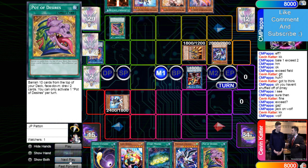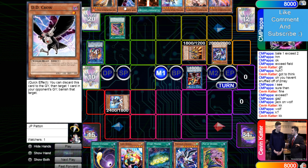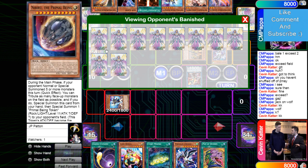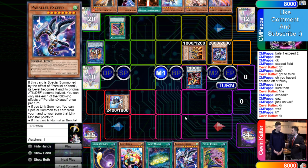Wolf effect adds Gazelle back to hand and he can go for a rank four. He activates Desires and draws Crow plus Falco — Crow is really good in the mirror match. He banishes Rage, Spinny, and Foxy, then banishes Exceed.